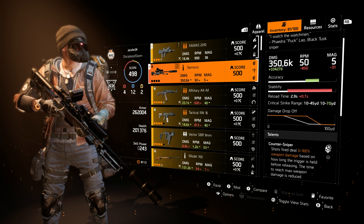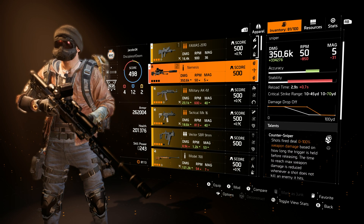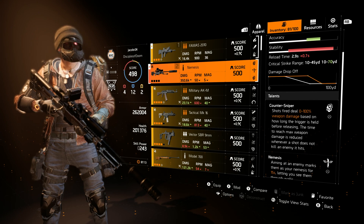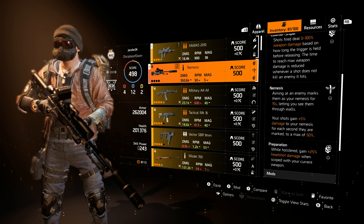Next is Nemesis, the exotic sniper rifle. Most of you guys know what this is — 350k damage. If you're not aware, this is a sniper rifle added a while back where you had to collect all the parts from different missions. Here are the talents if you'd like to read those.